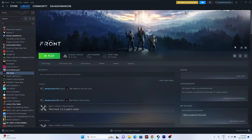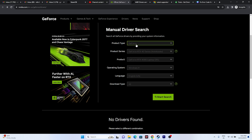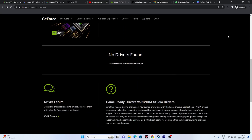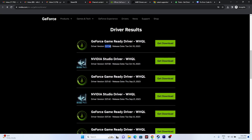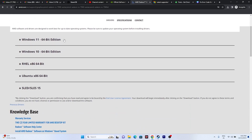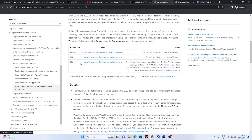The next fix is to update your graphics card drivers. For NVIDIA, go to the NVIDIA website, select your product type, series, and product, and click Start Search to find the latest driver — for example, version 531.58. Download, install, and restart (mandatory). For AMD, go to the AMD site, select your Windows version (Windows 10 or 11), download, and install. Also consider installing or updating Microsoft Visual C++ Redistributables — download the x64 version if your system is 64-bit, or x86 if 32-bit. Restart after installation and try launching the game.